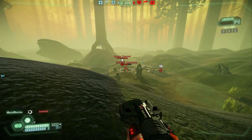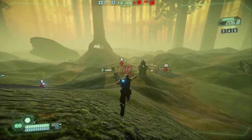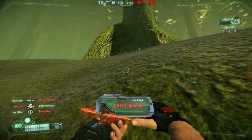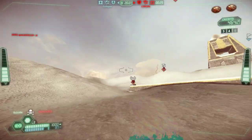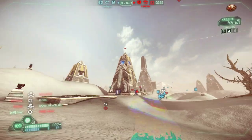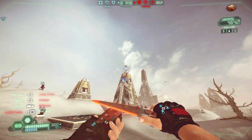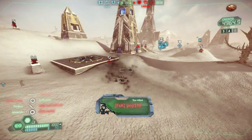Knife also goes really well with the spin fuser — the stealthy spin fuser, that is. I like to call these combo shots. Basically what you do is, you shoot the spin fuser discs right there, and then you switch to throwing knives, shoot the throwing knives, and you get an instant kill.